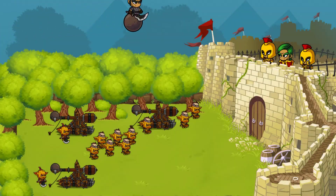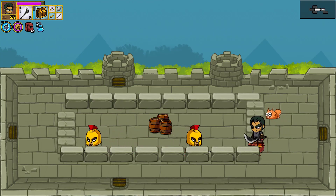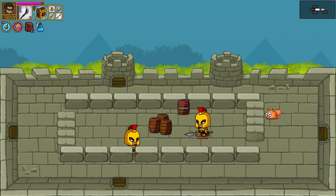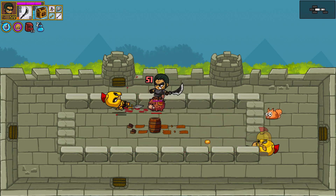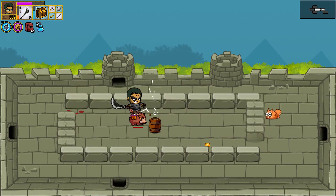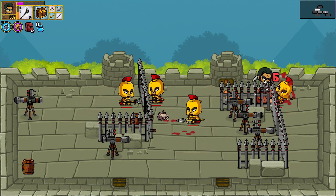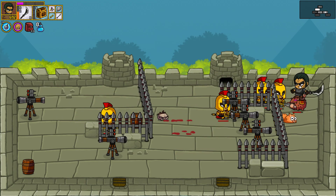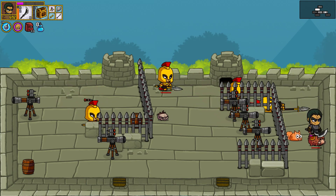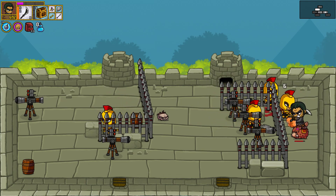Maybe we can find something, some better sword. Oh it's here and it's there — that's really nice. How about something to increase my rage? Damn it — did I just spend the key? Oh, I did spend the key.